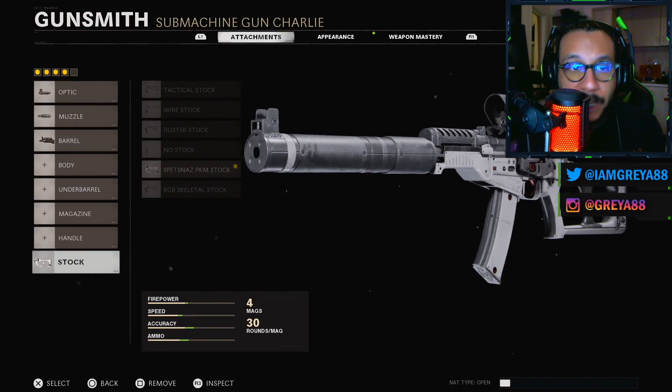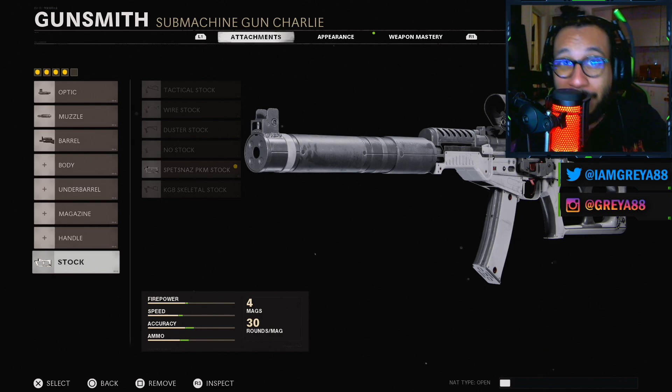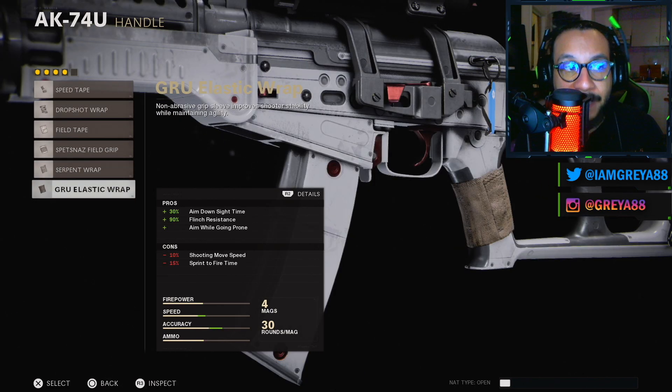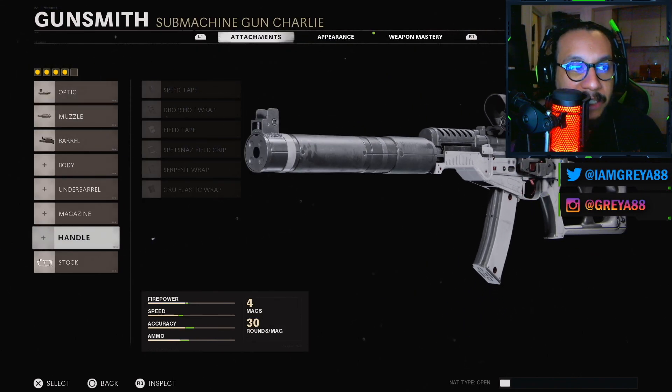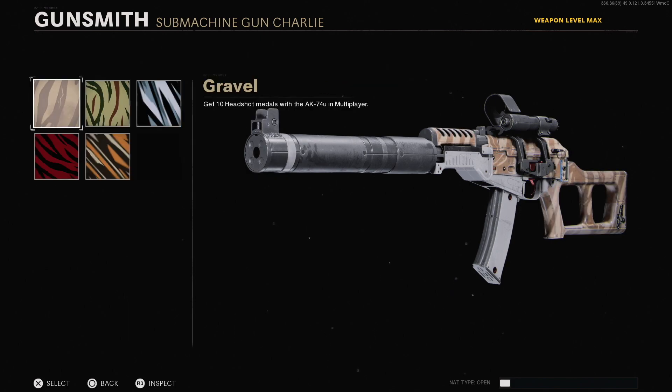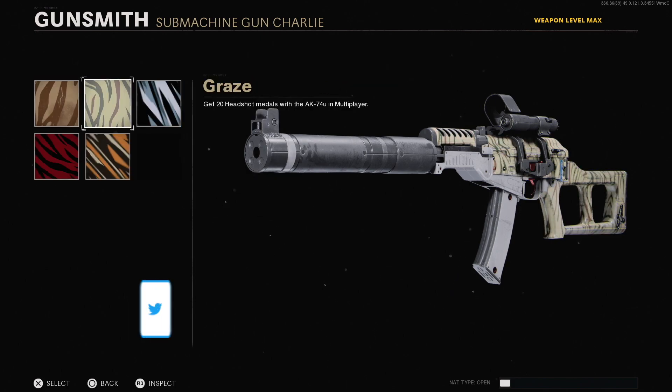Last but not least, they went with the Spetsnaz PKM Stock: 5% increase to shooting move speed, 15% increase to aim walking movement speed, negative 15% decrease to hip fire accuracy. Overall it's a great setup for the AK-74U — as of this moment the AK-74U is arguably one of the best, if not the best gun in the game. It is catching a nerf this Thursday for the mid-season update. The only thing I would probably add, since we have an extra slot, is maybe on the handle — the GRU Elastic Wrap — I feel like that would improve the gun even more, but this is actually a decent setup.